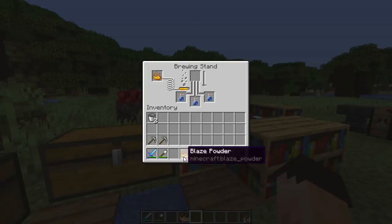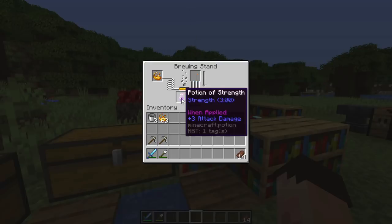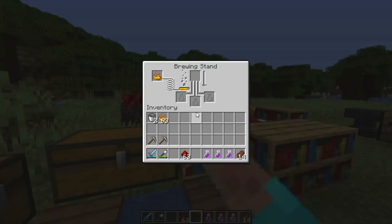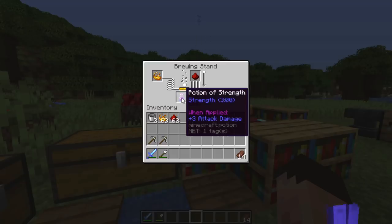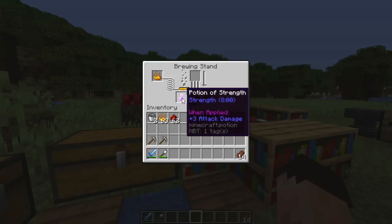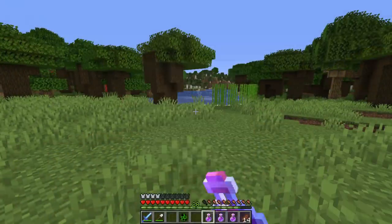Now let's talk about being the strongest on the planet with a potion of strength. We've got three awkward potions in the bottom and we're going to put one bit of blaze powder in the top — the blaze powder from blaze rods we got from the Nether in the last episode. This potion of strength increases your melee attack — not just against players, but any hand-to-hand combat with any mob. The awkward potion turns into a three-minute potion of strength. Similarly, you can grab some redstone and increase that three minutes up to eight minutes.